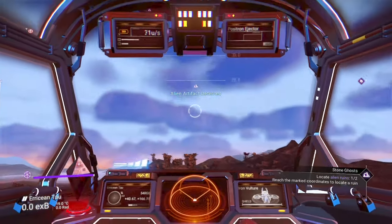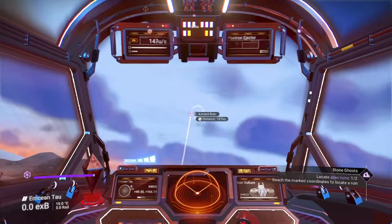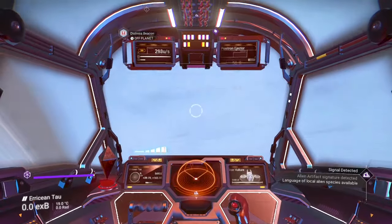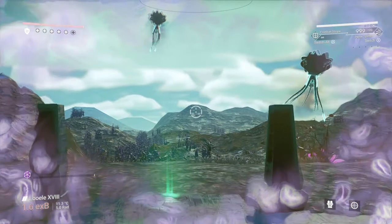Before you leave here, I also recommend visiting the cartographer and purchasing a few maps for the alien cartographic data. It'll be much faster to find alien runes compared to the signal booster later on. Head back to your ship and select breach 4.